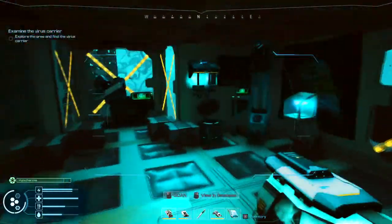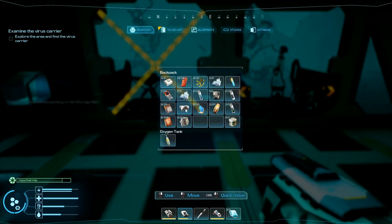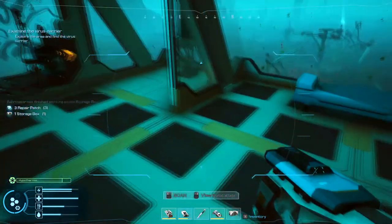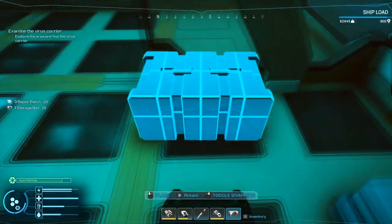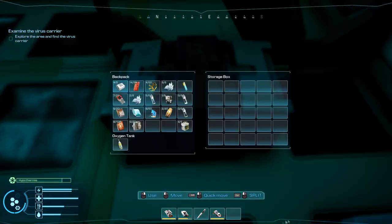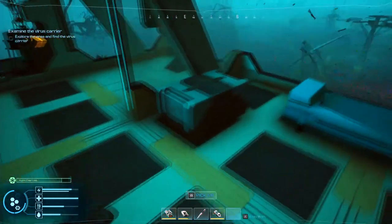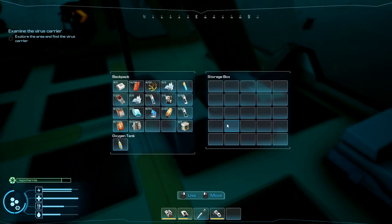I got the storage box. Let's go ahead and put it in the hotbar — I'm just gonna put it right here. Wow, that's a big difference! How much does the old one hold? Just six? Oh my goodness.